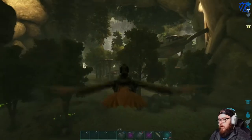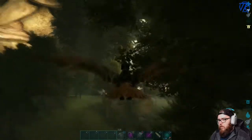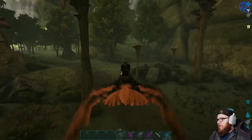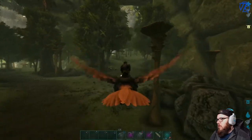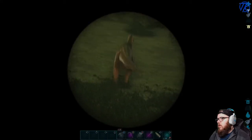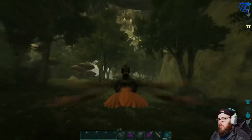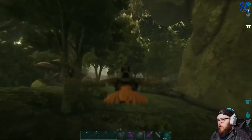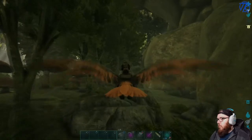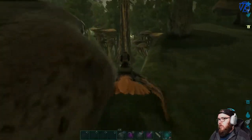Things we're looking for: an iguanodon would be nice, decently high level I'd hope, maybe a ravager? There's a level 25 iguanodon - not what we're looking for, honestly. We're not really looking for anything specific; if we find anything high level we're good, we'll consider it a win. But so far looking a little slim.